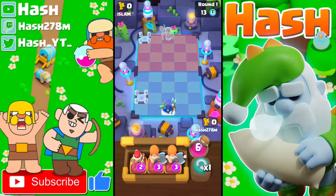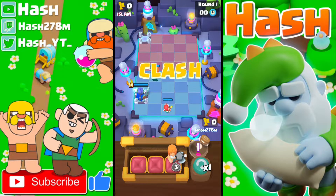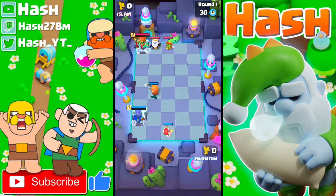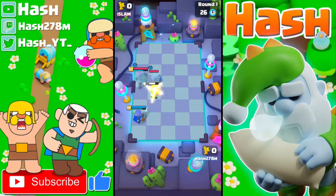Looks like we are facing a Wave Master player. Good Electro Tile position by me, and if I put my Spear Goblin in front of his Electro Tile, the Wave Master will go onto my RC — which I don't want. So I will put the Spear Goblin there and the Valkyrie in the front. Nice value from the Spear Goblin; I guess we traded our Spear Goblins — not bad.